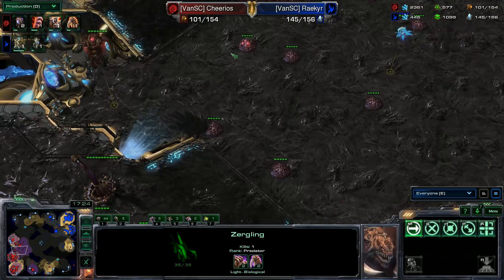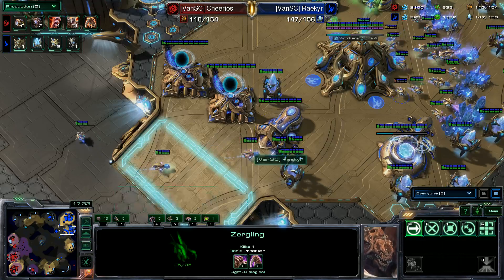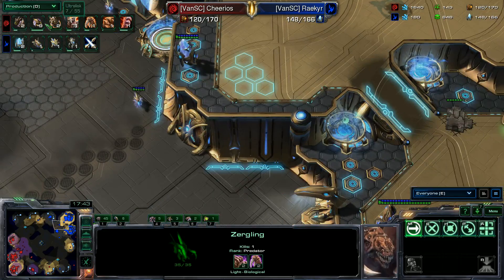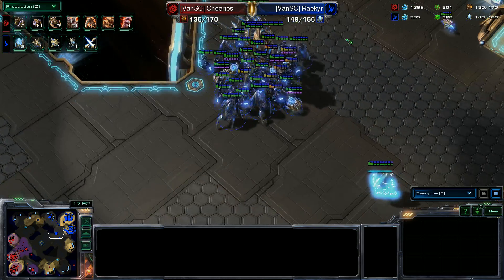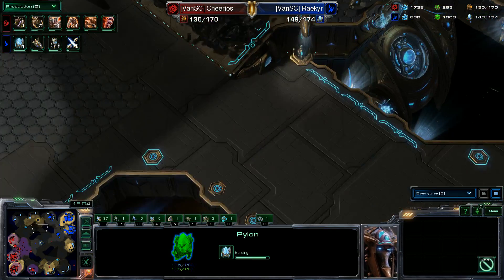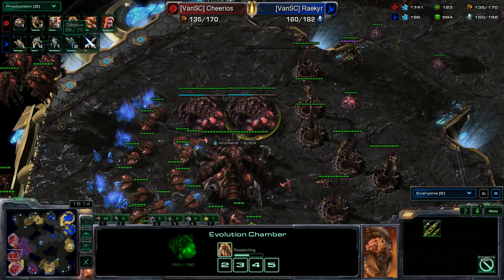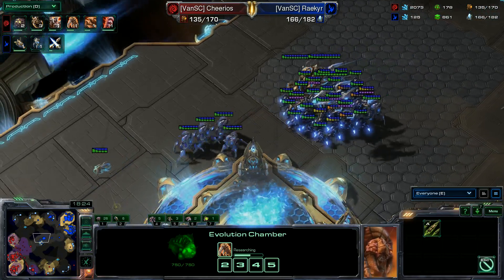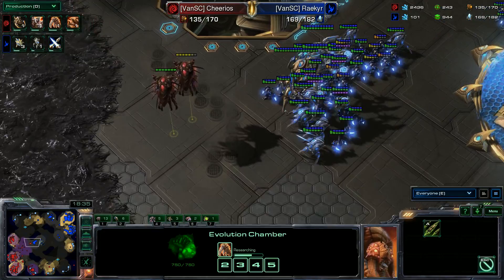He's stacking 2,200 minerals and he's not maxed out — he really needs to ramp up his spending. He's going straight to ultra-list now as a tech switch. There's not much anti-air here except for one void ray — I don't know how he plans on dealing with that unless he builds some corruptors. The ultra-list with adrenal glands, plating, and zerg melee attack three — those are going to be some tough ultralisks. Riker needs to push right now before those ultralisks pop, otherwise it's going to be a munching party.